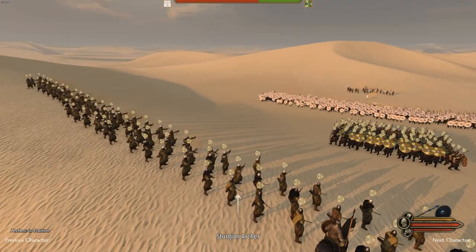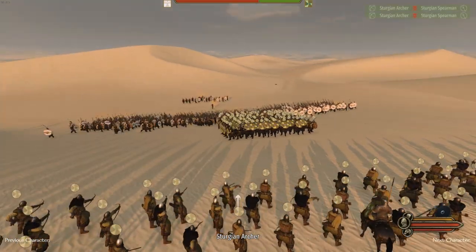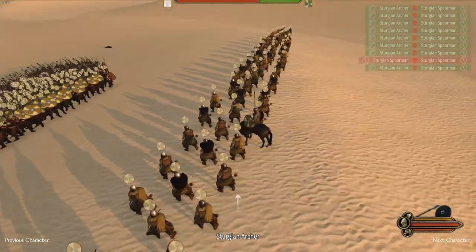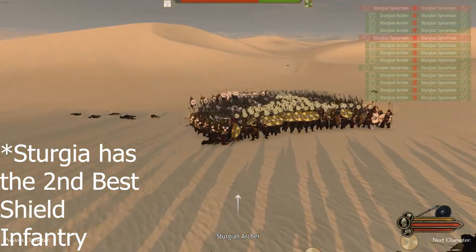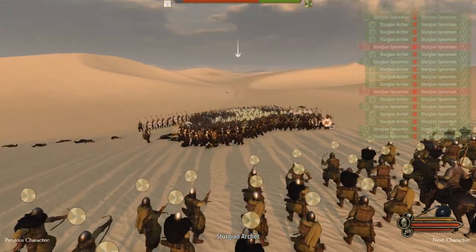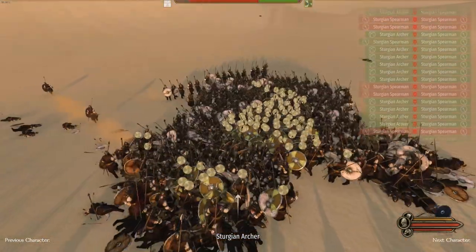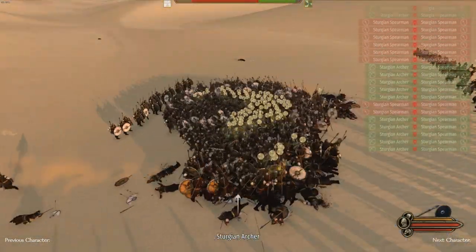So this is 500 versus 250 — in any normal fight this would be a complete disaster and they would get wiped quickly. You can see they're starting to charge in now, and this is actually the best Sturgian infantry versus Sturgian infantry. Just look at the top right and see how many kills the archers are getting. The square formation lasts very long — you can already see them breaking because of how fast they're dying.